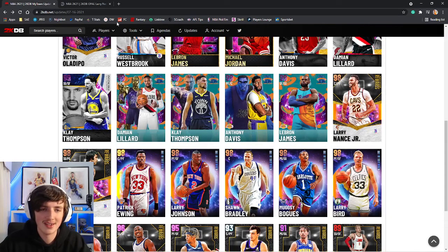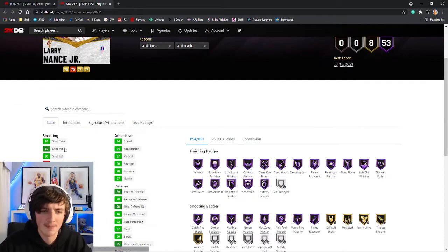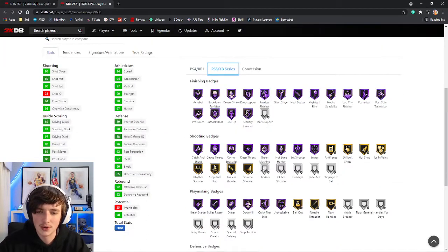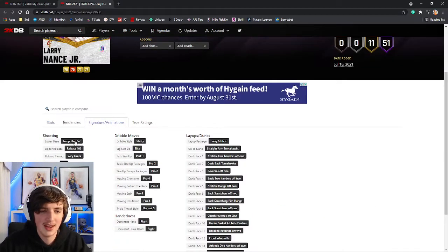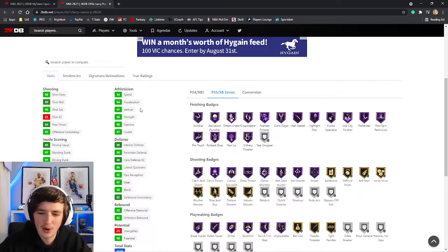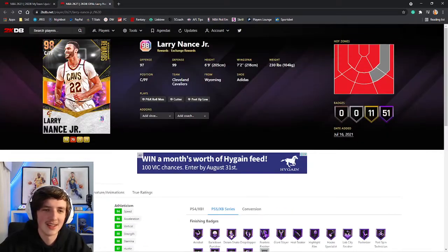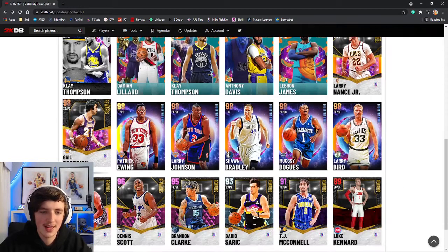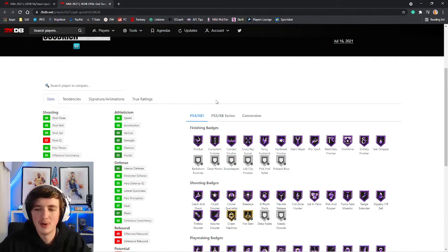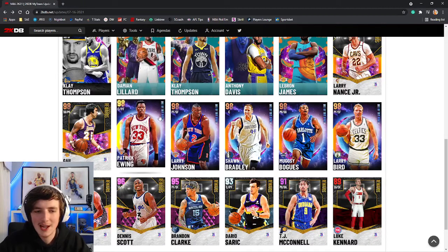Now we're jumping to Larry Nance Jr. — this is into the Opals now, we'll go through these a bit quicker. 93 three ball. He's got a total of 51 badges, 11 on gold. Doesn't have blinders, rhythm shooter, stop and pop, but does have catch and shoot — the kind of vital shooting badge. 90 speed with ball and 94 speed. Jump shot 52 on very quick — that is just his regular Larry Nance jump shot. Decent card, definitely won't be making my lineup. Gale Goodrich at the point guard and shooting guard position — 6'1", too small, 99 three ball. A good card for challenges potentially but nothing else.